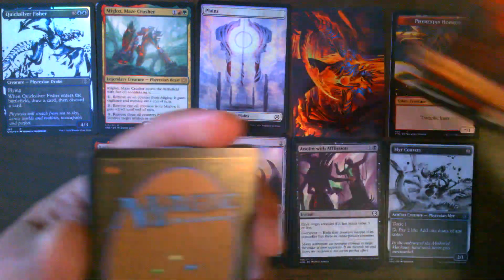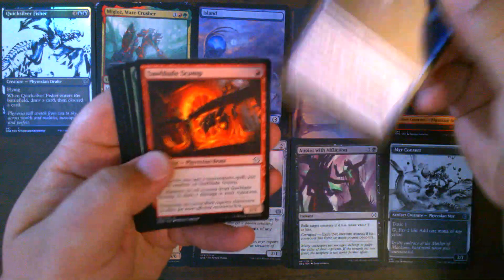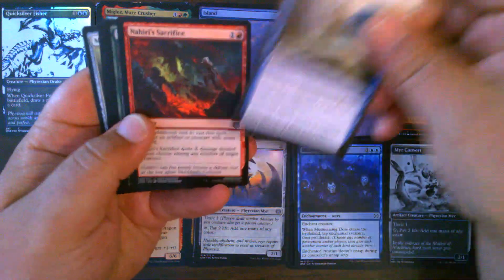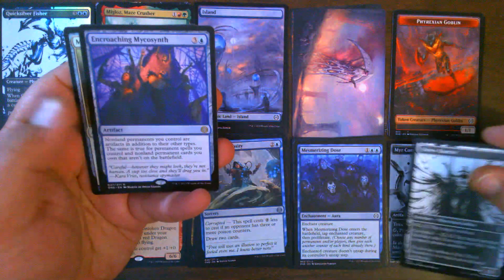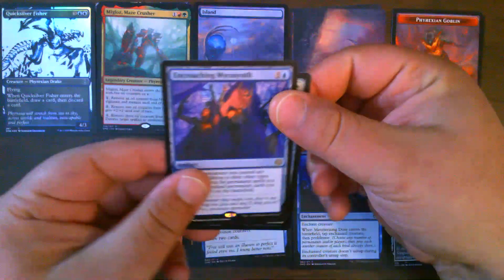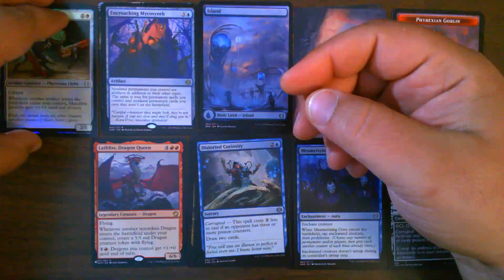In pack number three we have a Phyrexian goblin token, White Sun's Twilight for our art card, island, our commons, our uncommons, a Phyrexian Center Dancer, and Encroaching Mycosunt — that is our fourth Encroaching Mycosunt. Very nice. And a Mandible Justicar for our foil.